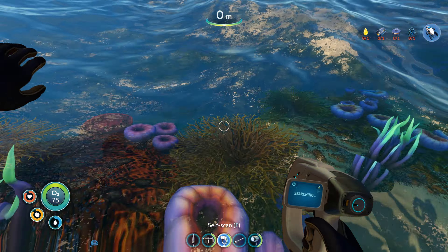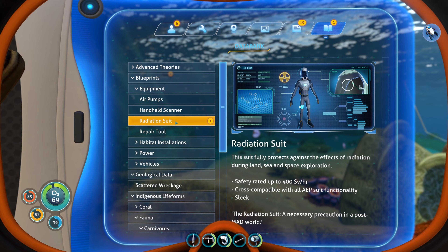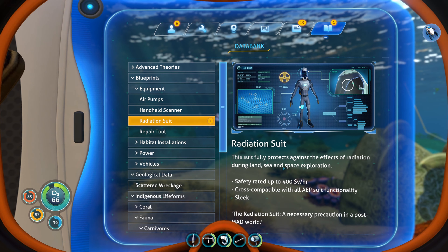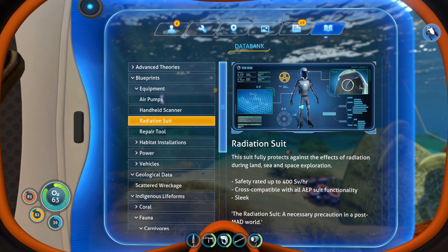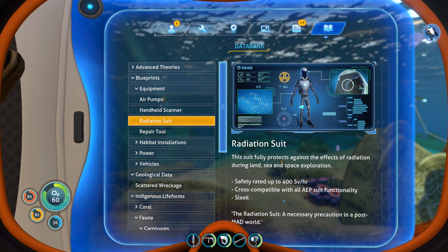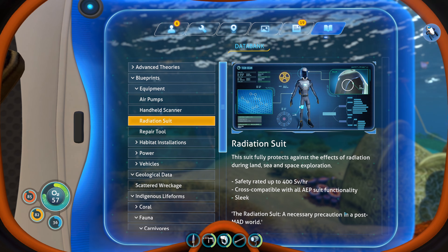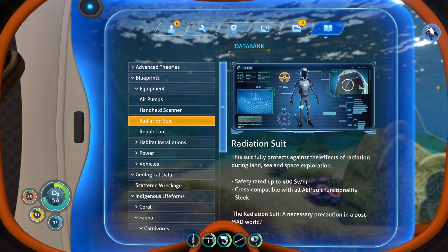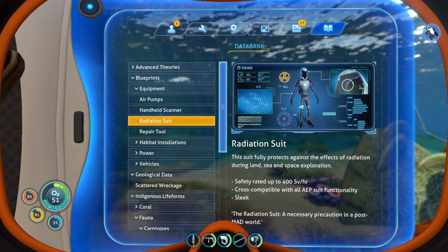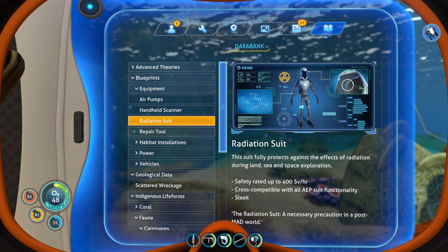We do have to be a little bit careful — that one's already respawned. I think we're done here. What I do want to do is firstly get some oxygen, but I do want to look around the general area to see if there's more stuff that we can scan — specifically wreckage. Nice.